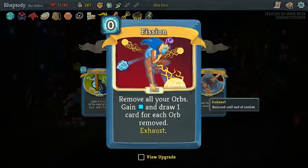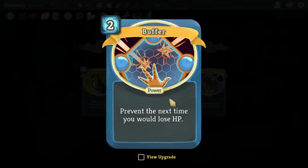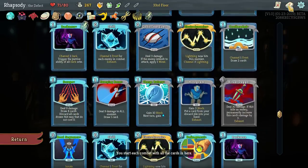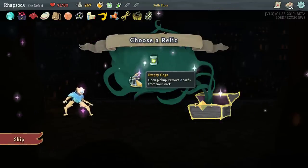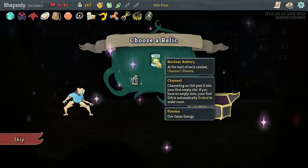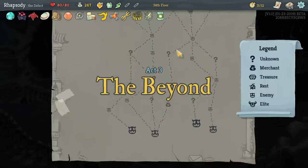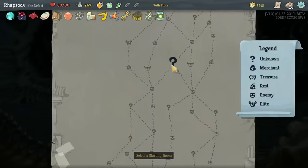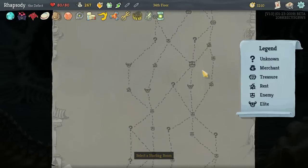We've got Biased Cognition versus Fission. Fission: remove all of your orbs, gain energy and draw one card for each orb removed, upgrades to be evoke and evokes them. Buffer: prevent the first time you would lose HP; upgrade is the next two times you would lose HP. Fission's pretty damn good. Empty Cage: upon pickup remove two cards from your deck, versus the Calling Bell: upon pickup obtain three curses and three relics — almost never worth it. And the Nuclear Battery: at the start of combat channel one plasma, which gives us energy at start of each turn — it's kind of like a faux energy relic.